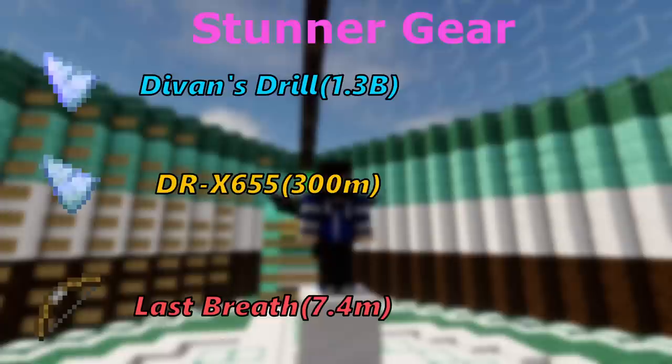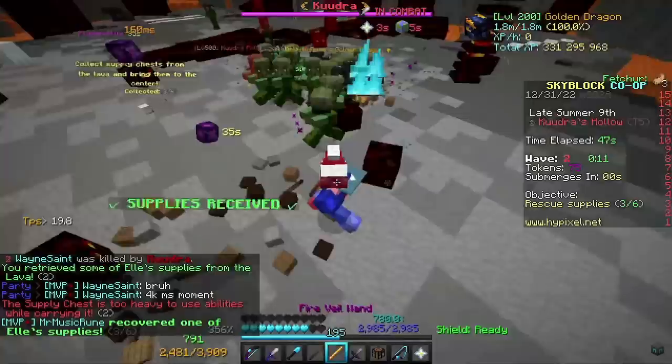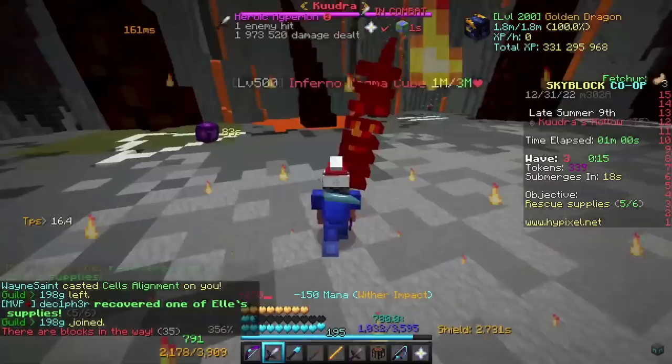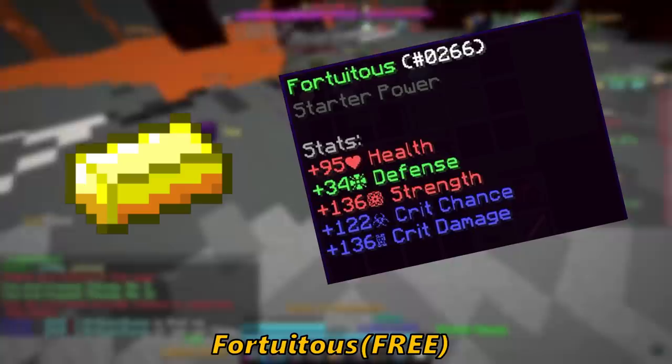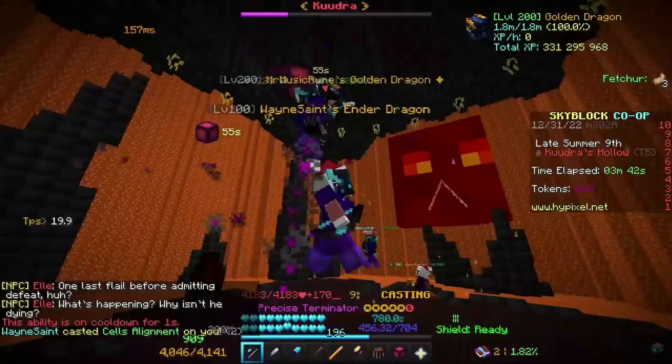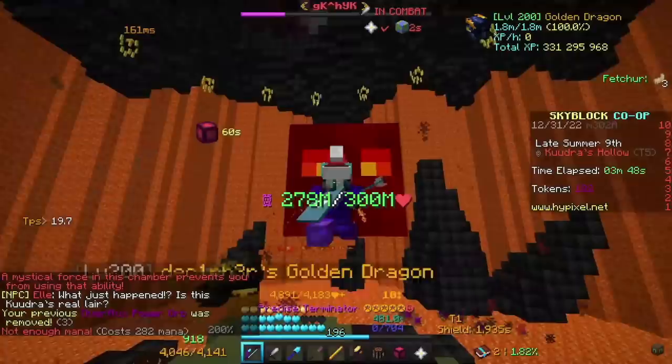Last Breath is for the final phase of Kudra. For Reforges, there are two options. The first four phases require a lot of mana, so you should probably use something like Bizarre, which gives a lot of Intelligence. However, if you can easily get through the first four phases but are struggling on phase 5, you could consider switching your accessories to Fortuitous, as it gives high crit chance, which you need when using Terminator. If you're struggling on stages 1 through 4, stick with Bizarre. Getting as high a crit chance as possible is ideal when using Terminator, because you need to deal as much damage as possible.